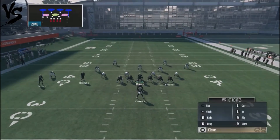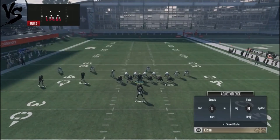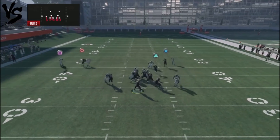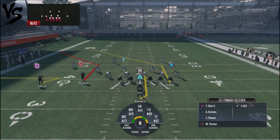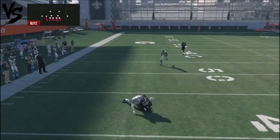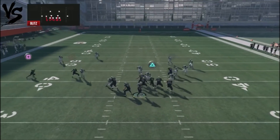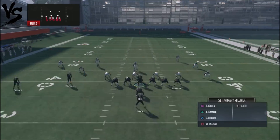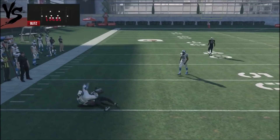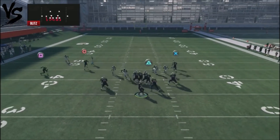Now let's look at the hitch corner audible. The adjustment I like to make is to take the hitch route and turn it into a whip route, because it gives me a fast man beater and a fairly easy read against the corner — whether coverage is going to attack that little out route or not. I like to have a quick hitter on the outside. Unless he's pressing, that little whip route is going to destroy most man reads.